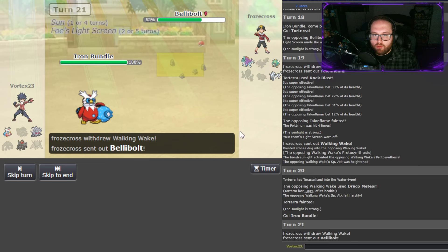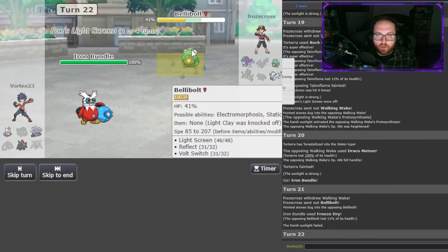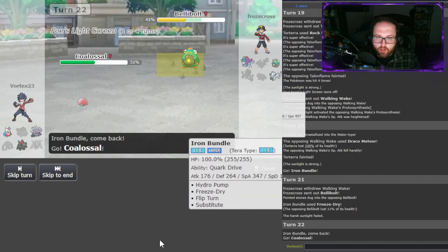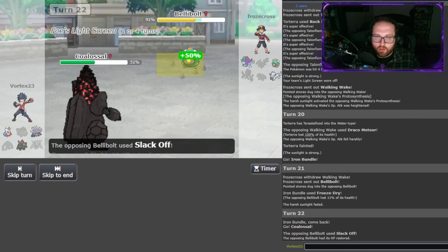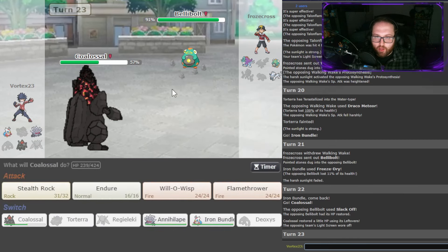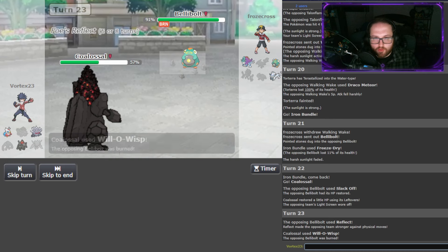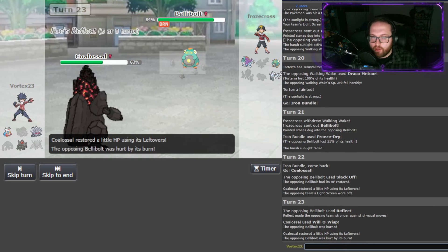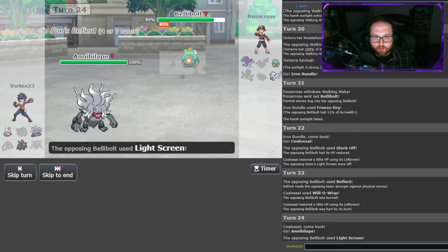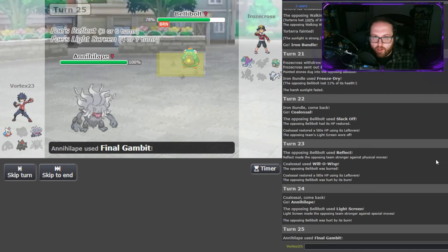He still has Light Screen up — I didn't think about that. Let's go out into Coalossal. I could have gone out into Annihilape there and tried to get Final Gambit off. I'm going to Will-O-Wisp here to start getting some residual damage on this. I imagine he's behind Light Screen, so I'm going to go out into Annihilape and try to Final Gambit this. This thing is super annoying — I need it gone. Something's dying here. Alright, it's Bellybolt.